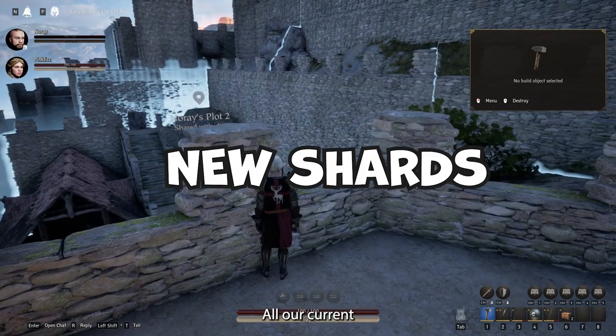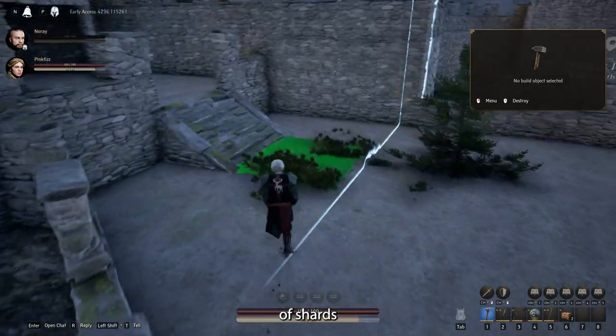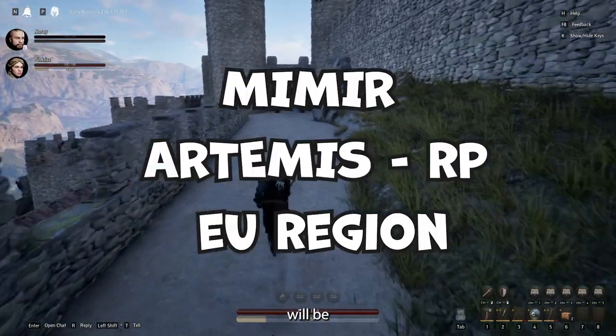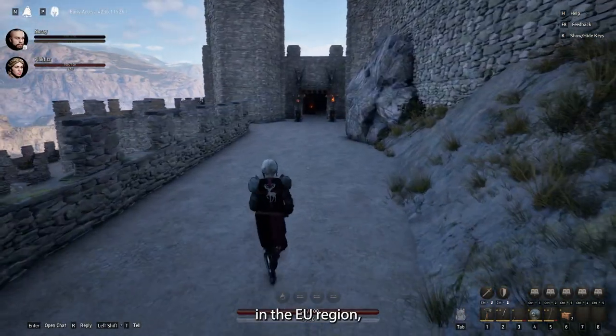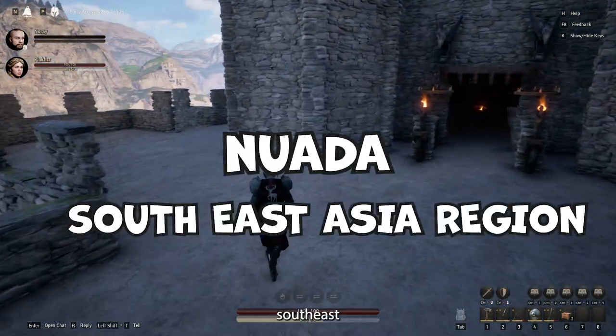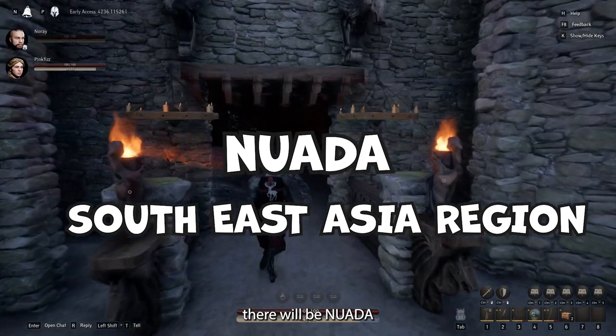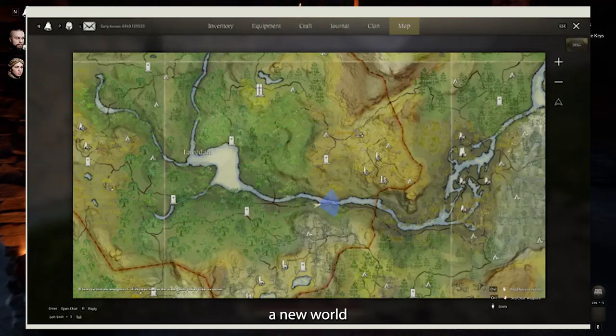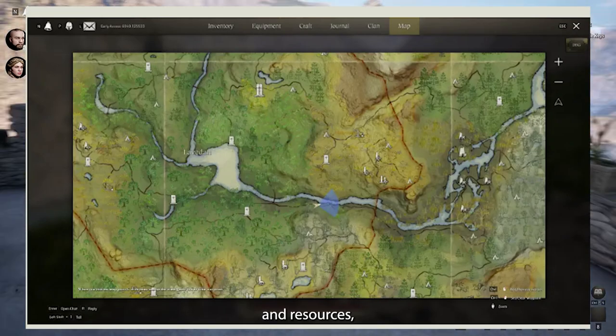Number one: new shards. All our current shards will be removed, and a new set of shards will be available after the update. These new shards will be Mimur and Artemis in the EU region, Apollo and Nyx in the NA region, and in the South East Asia region there will be Nuedu. At the same time, the geography of the game will be changing, with a new world to explore with new distribution of biomes and resources.